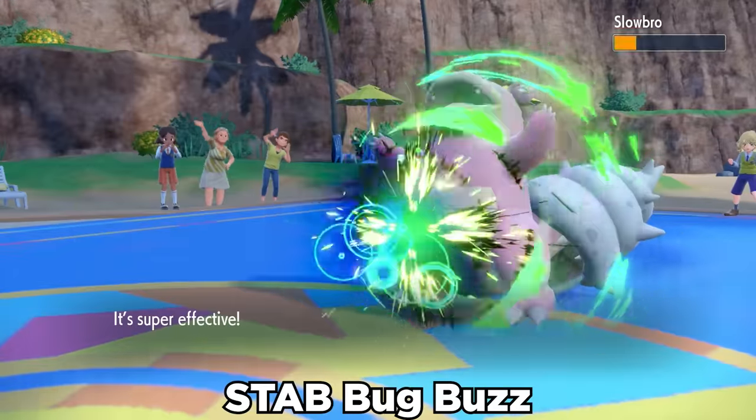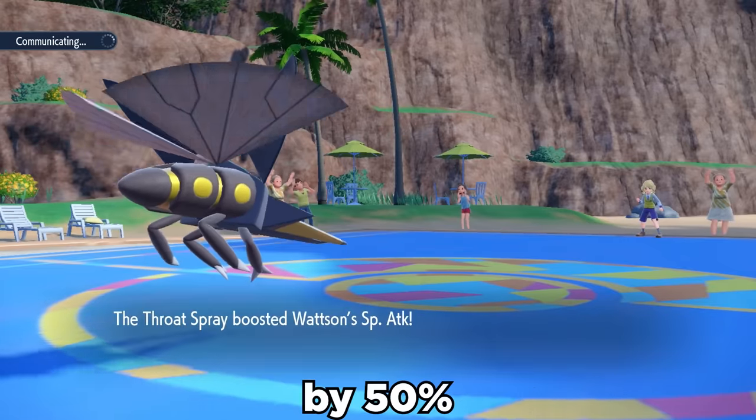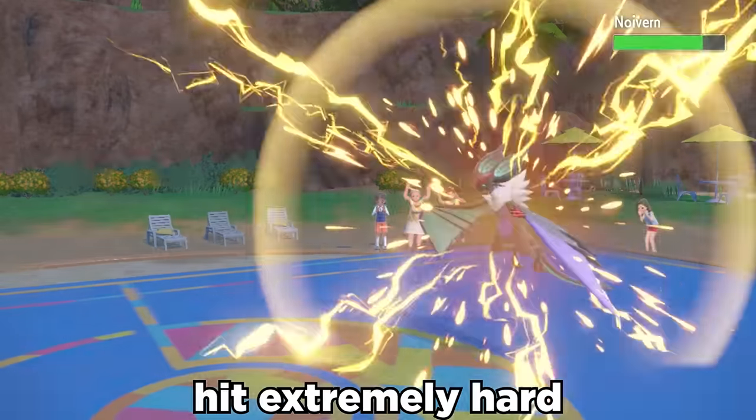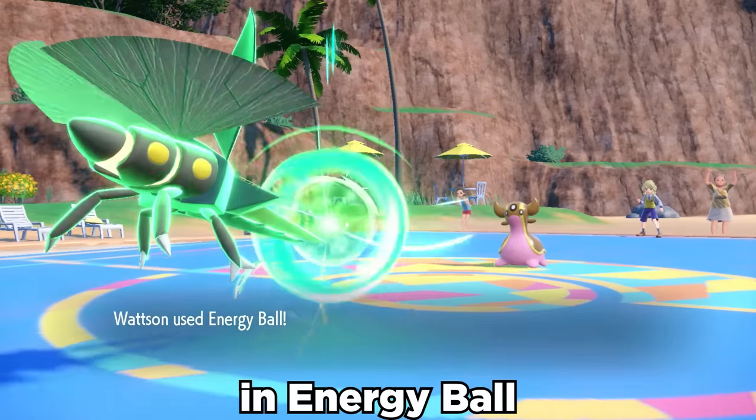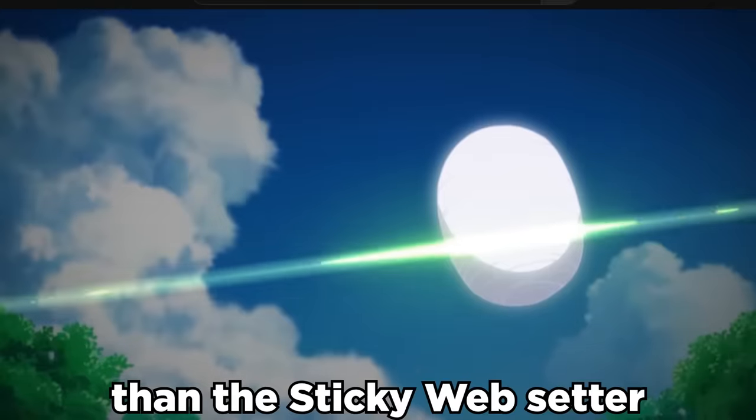After speed setup, we can then use STAB Bug Buzz, which activates our Throat Spray item, therefore boosting our already nuts special attack by 50%. STAB Thunderbolts hit extremely hard along with coverage and Energy Ball, and it turns out that Vikavolt can be more of an offensive threat than the Sticky Web setter that it's known to be.